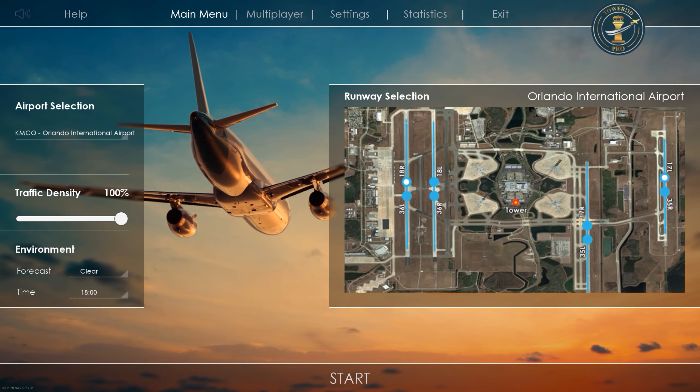Hello everybody. Welcome back to Tower 3D Pro. Once again, we are going to check out Orlando International Airport. Very happy to see this airport come out — it is my home airport. I used to live in St. Louis and now I live down in Orlando. We're going to do a traffic density of 100%, forecast clear, time around 1800. I'm trying to get an evening rush if we can possibly get it.